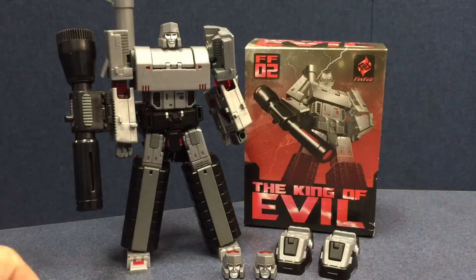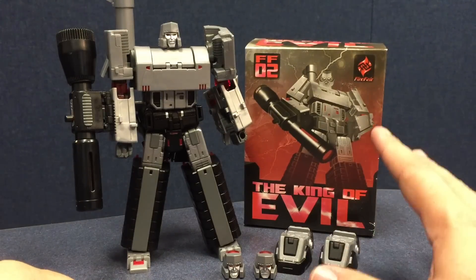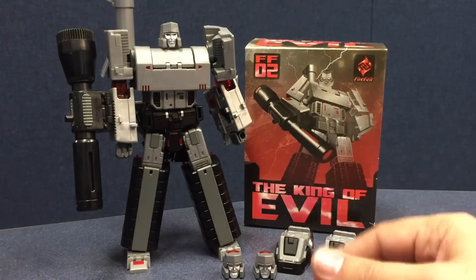This is just going to be a short look at the Toy World TW-01B Black Hegemon, which has a couple of minor differences from the first release. But mostly we're going to be looking at the King of Evil set from Firefarer, the FFO-02 set, which adds a little bit to Hegemon.